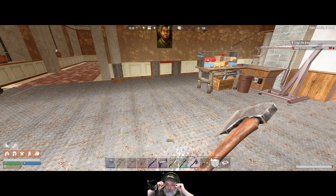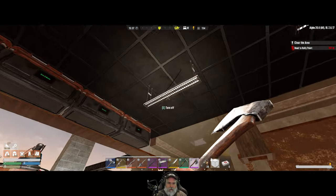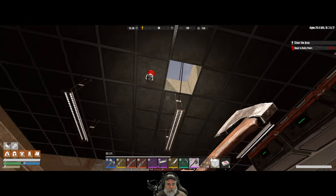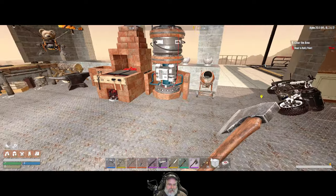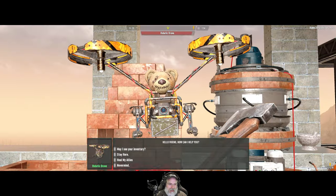Welcome back everybody, done dead legs, I'm an old guy gaming. In this episode we are going to work on expanding the farm. The first thing we've got to do is go out and get some more clay - I'm completely out of clay.